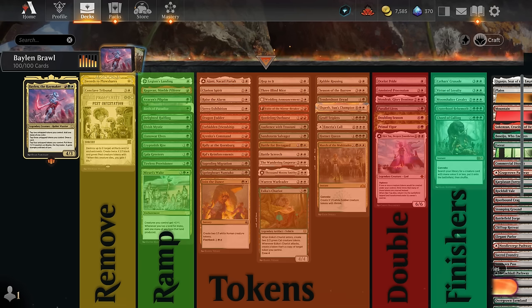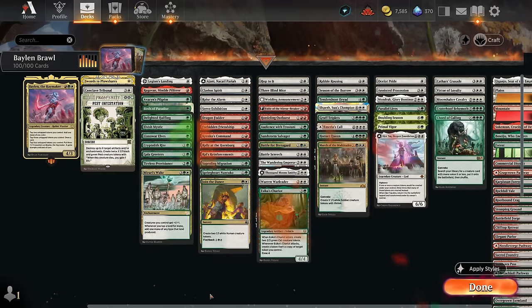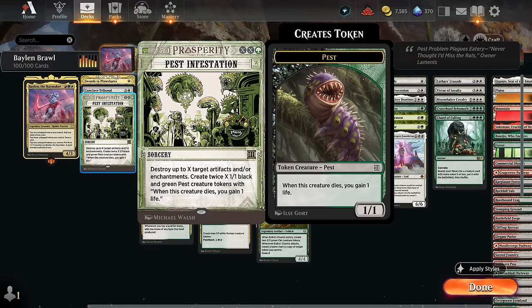Our finishers: if we have lots of mana available with Balen, landing a Moonshaker Cavalry or Craterhoof Behemoth is often the fastest way to close it out, but enchantments like Cathar's Crusade or Virtue of Loyalty can also get it done. Now for the deep dive, starting with removal: we've got Swords to Plowshares dealing with any opposing creature or commander no matter how large it is, Conclave Tribunal which we can often cast for free by tapping enough tokens, and Pest Infestation answering opposing artifacts and enchantments while also leaving behind quite a few Pest tokens we can use with Balen's abilities.